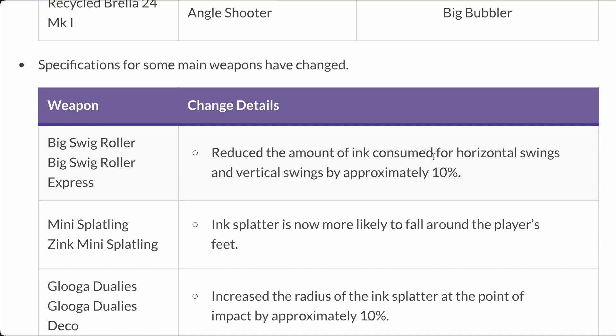Big Swig Roller: they reduced the amount of ink consumed for horizontal swings and vertical swings by approximately 10%. That's an ink consumption buff for Big Swig Roller, which is good.